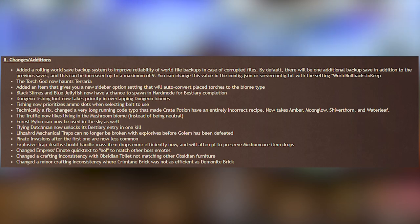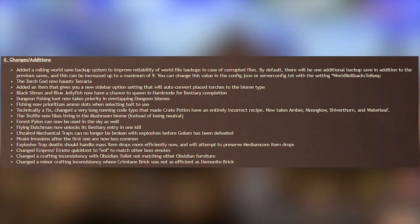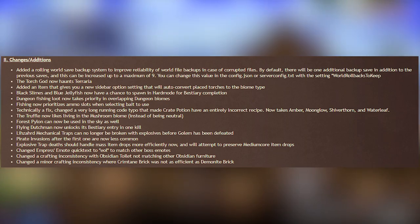Fishing now prioritizes ammo slots when selecting bait to use, so if you put your bait in your ammo slots, that's the one that gets picked, which is good. It also means you can put your bait in ammo slots — I'm not actually sure if you could do that before. The Truffle now likes living in the Mushroom Biome as opposed to being neutral to it.